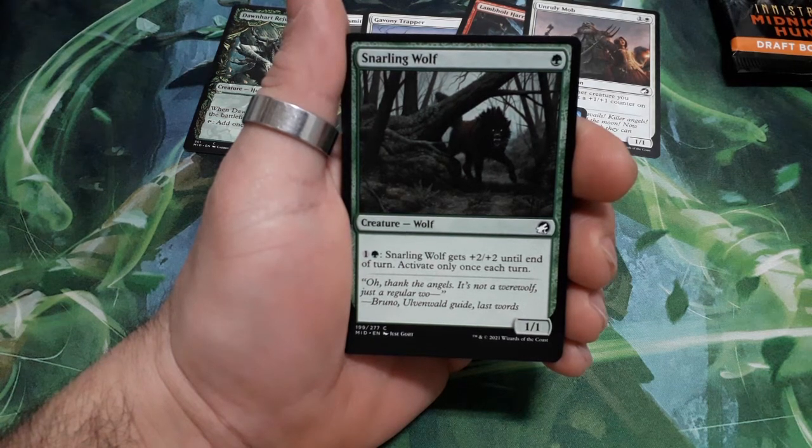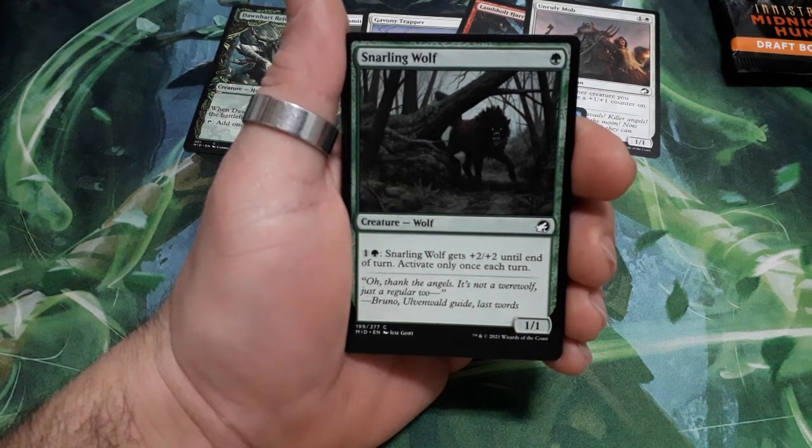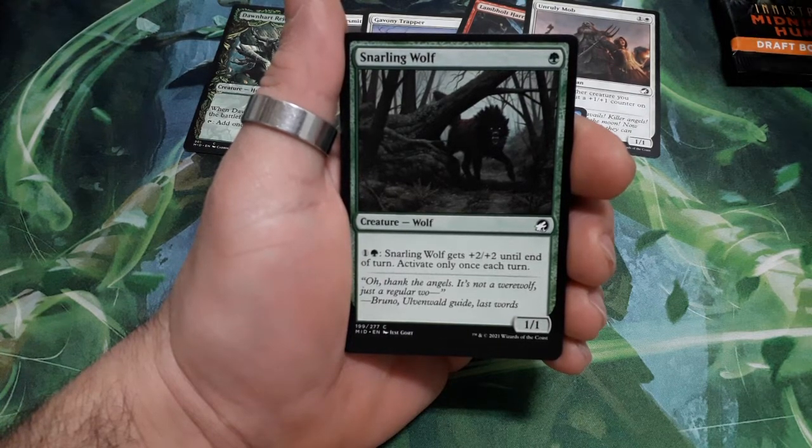Snarling Wolf, one drop for two: Snarling Wolf gets plus two plus two until end of turn. Activate only once each turn, and it is a 1/1.